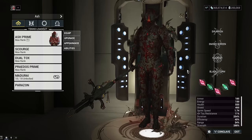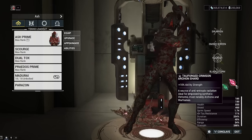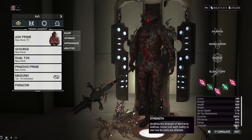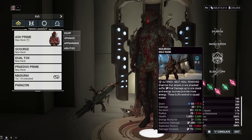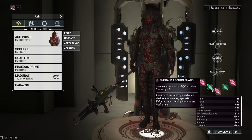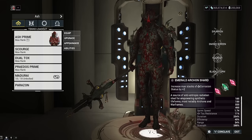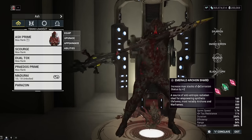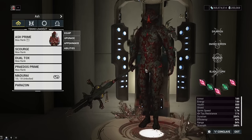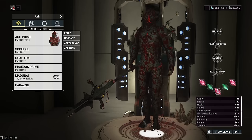Going over the build and the shards: we've got three power strength shards. These can definitely be replaced for something else if you prefer, like casting speed or parkour velocity, because we are overkill on strength for the most part. We've got 288% strength giving our Nourish multiplier at 3.88 before Molt Augmented. The typical zombie setup does bring two green emerald archon shards, increasing corrosive procs on enemies up to 14. With these two together we can fully remove enemy armor — as long as it's not acolytes. Acolytes will go up to eight corrosive procs which will soften them up a lot, but for acolytes you cannot get full armor strip with just two normal green shards.